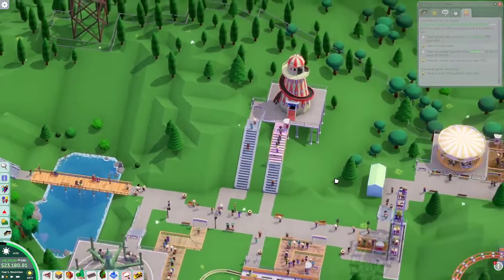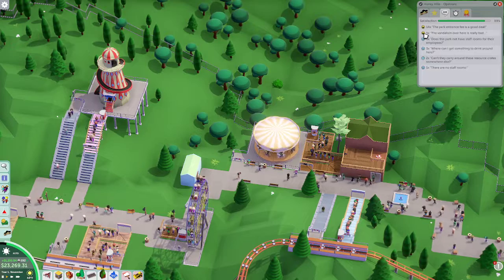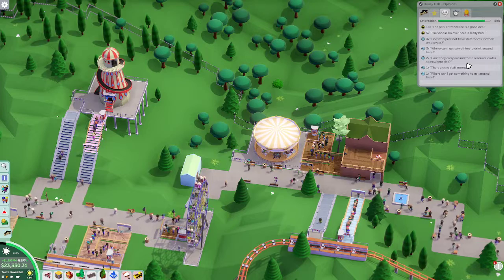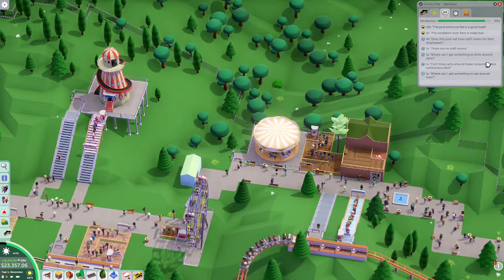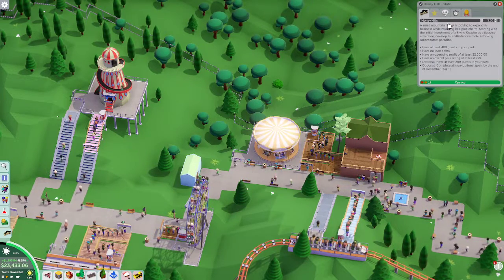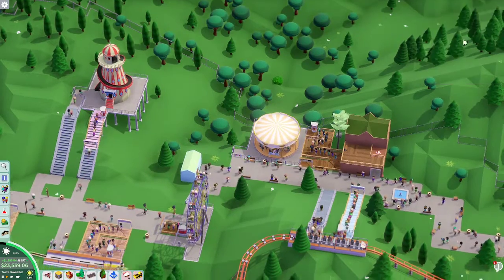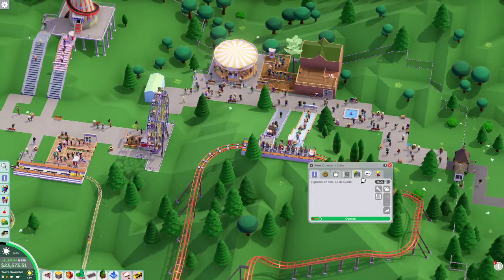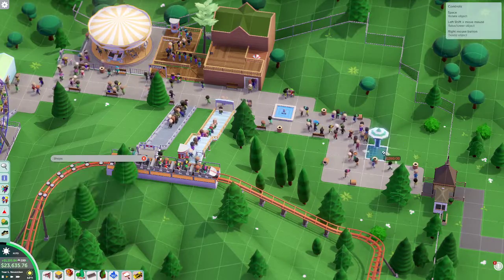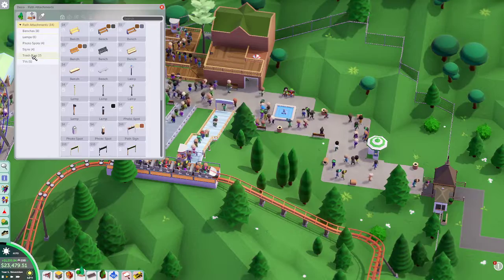Okay so we now have 23 — our price for our park. They're very happy. The vandalism in here is awful. I've got the staff room. Unfortunately we can't carry the resource crate anywhere else — we do need to get more food in this park. Let's bump the price up to five dollars. I could also just replace this trash bin.